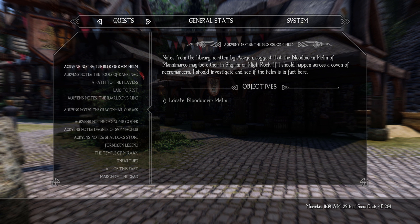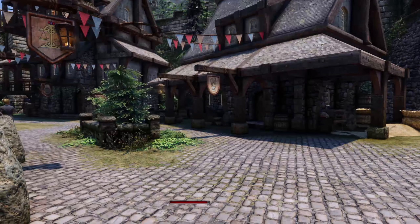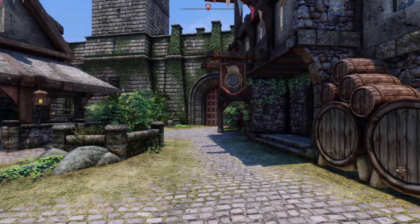Bloodborne Helmet on Manny Marco. I should investigate the Covenant of Necromancers to see if the helm is in fact here. It seems the relics are passed down to Guardians within the Houses of Telvani and Halalu. One may have come by sea and been lost — so one got shipwrecked and the other is in House Telvani or Halalu.